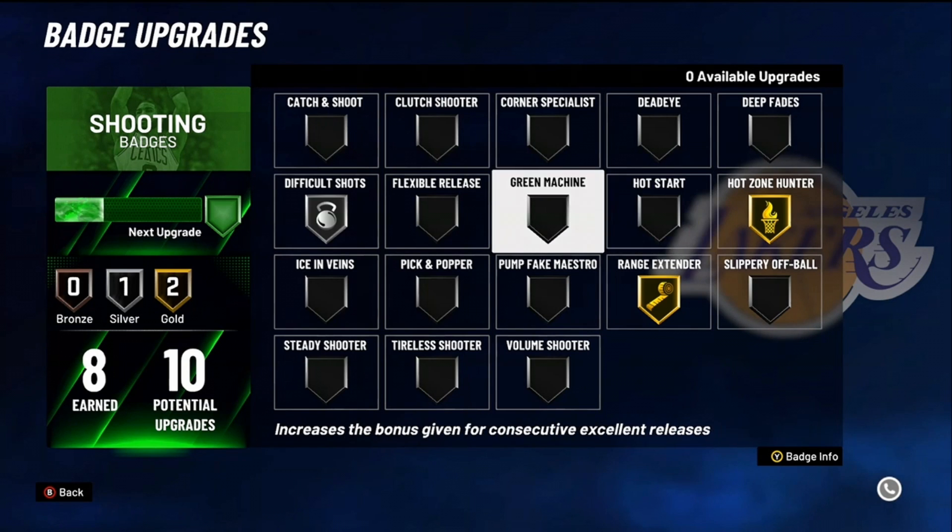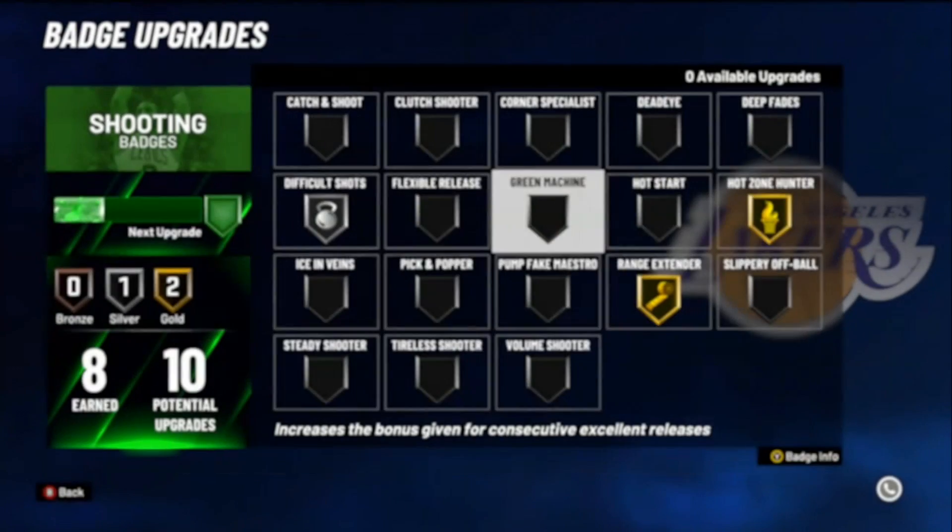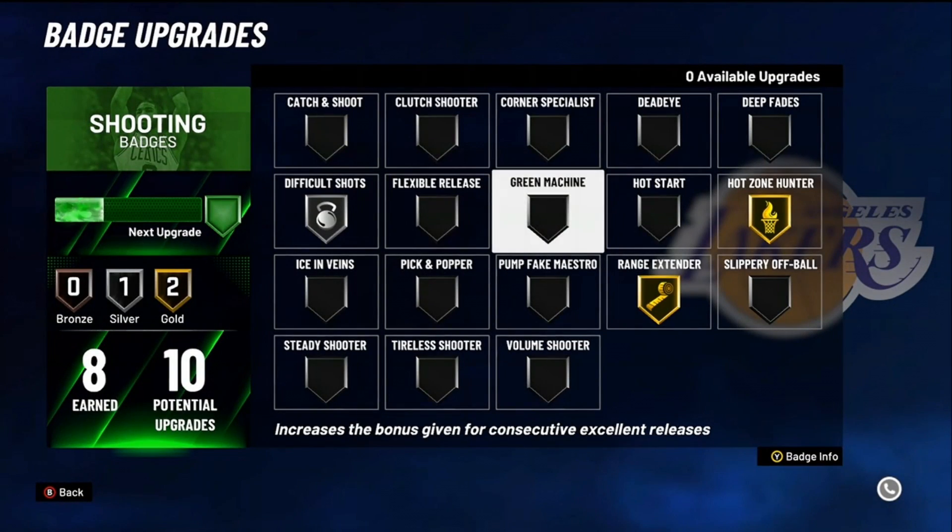Green machine — top tier. It's a streaking badge. When you get a green, your percentage to get another green goes way up. I personally use it on bronze, but if you got enough badges, get it Hall of Fame. If not, gold or silver. Even bronze works.